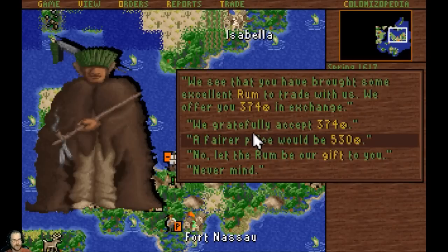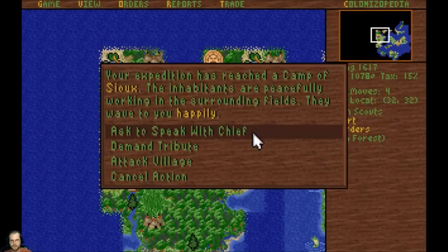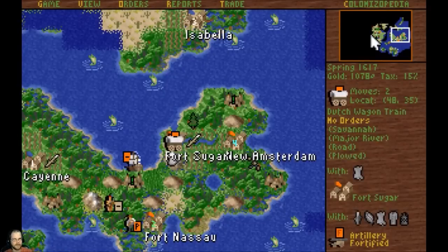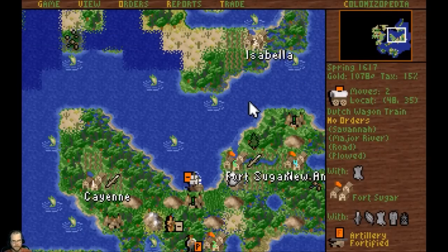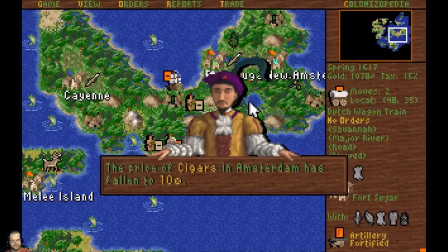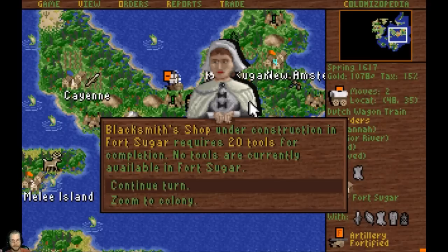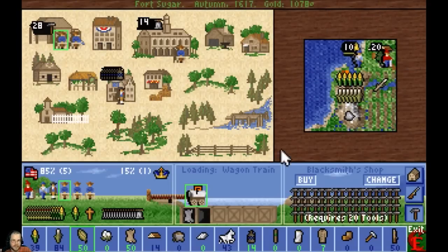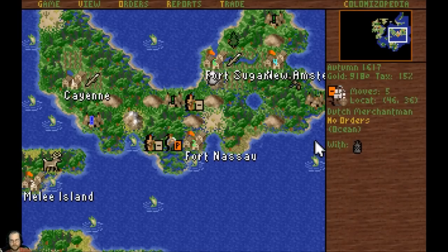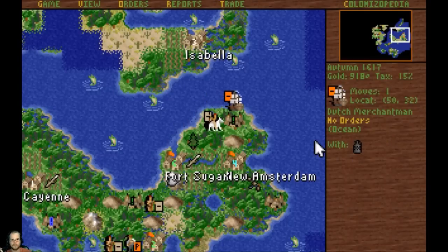That's not good - nowhere near what I can get out of it. Faraway lands - look at all this, there's the mainland, it's big now. I don't think I'm going to get out of the Indians what I want from this rum, so I'm just going to go ahead and hit it back. I can just go back there and recruit a bunch of people from the docks. I may not get my privateer just yet, but at least I have people.